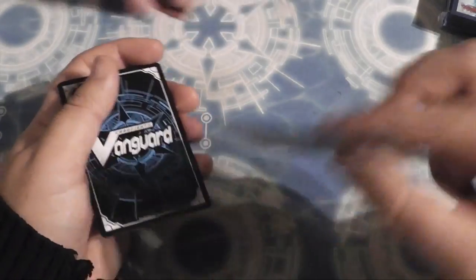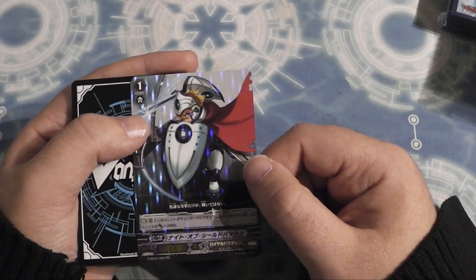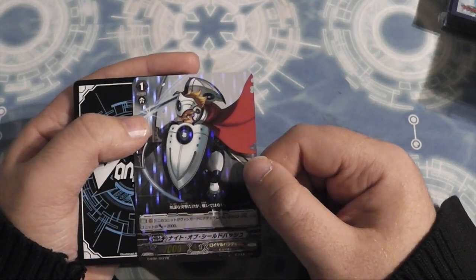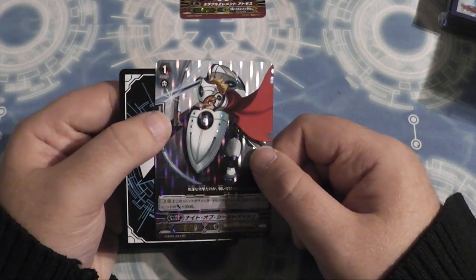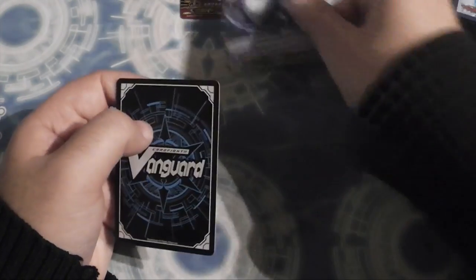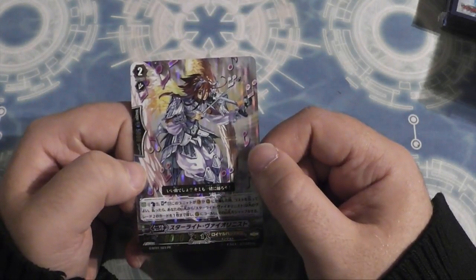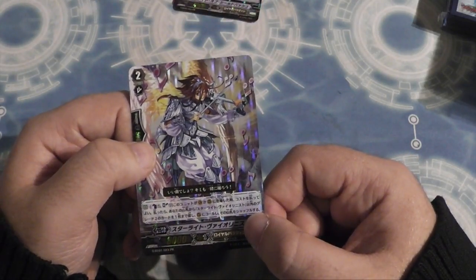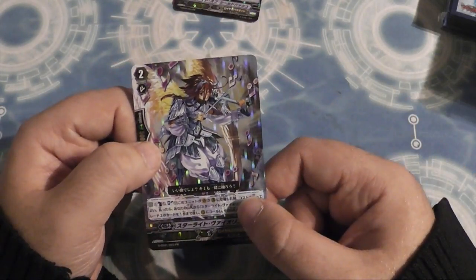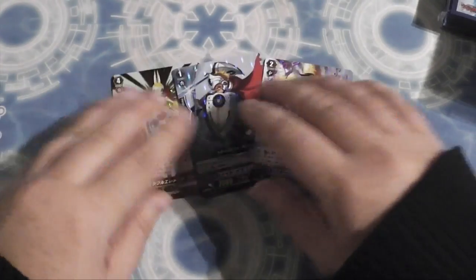Underneath that is this guy — a 7k that gets plus 2k when it attacks a vanguard. Card number 47 — Knight of Shield Bash, pretty sure it's just when it attacks a vanguard it gets plus 2k. And the other promo is an 8k grade two, number 23 — Starlight Violinist. Basically when he is placed, counter blast one, soul blast one to search your deck for another grade two not with this name and call it to your rear guard. You can chain that with your other superior calling stuff to fill the field quite quickly. Those are the three promos you get when you buy the supply set.